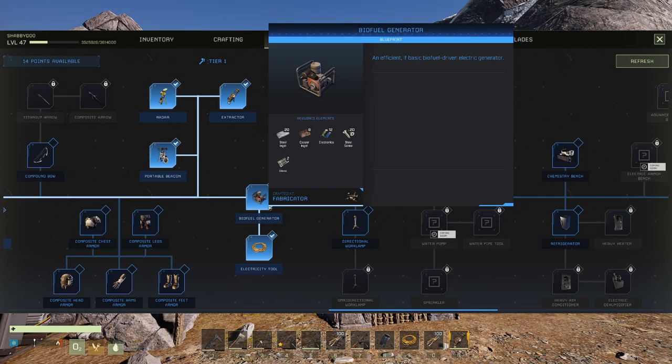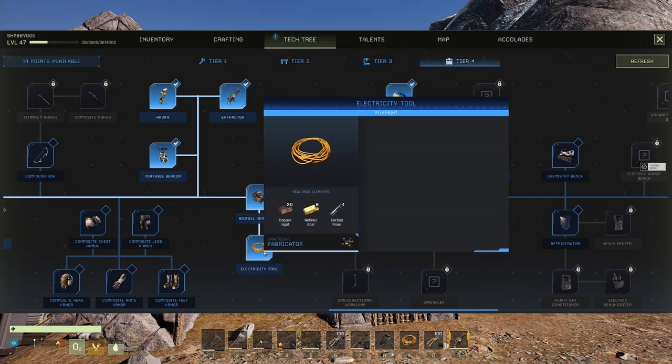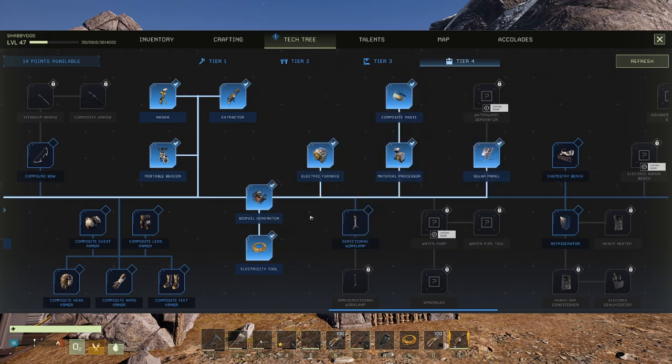That's 12 gold bars and 36 copper, plus another 8 copper and 20 steel - that'll build the generator. You're also going to need an electricity tool, which is what you need to connect your generator to whatever you are powering, whether it be an electric furnace or wall lamps. To make that: 4 gold, 20 copper, and carbon fiber. This tool is considered infinite - you only need one and you can use it to connect an infinite number of resources together.